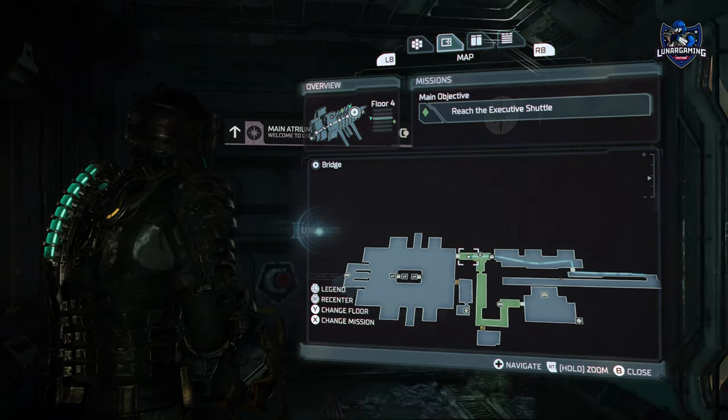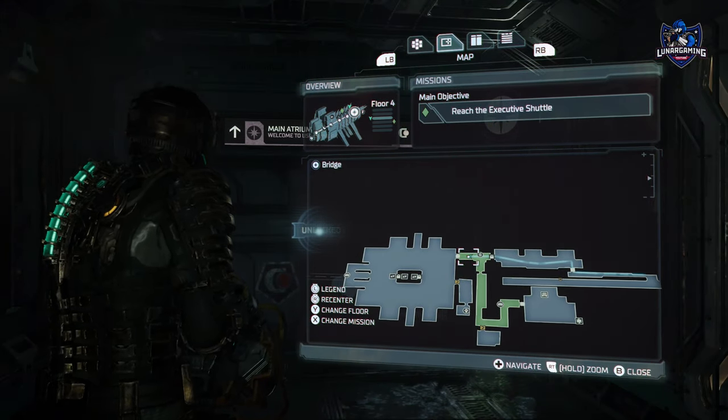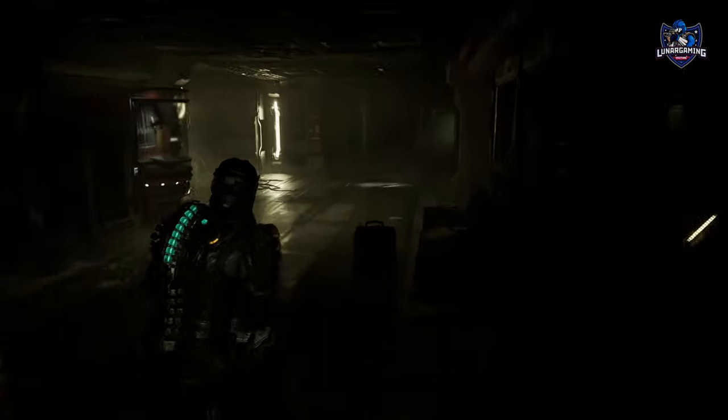Next, head back to the atrium and from here head across to the crew deck. Follow along the tram tunnel and enter and walk down the ramp. Benson's rig is located underneath the ramp behind a box.